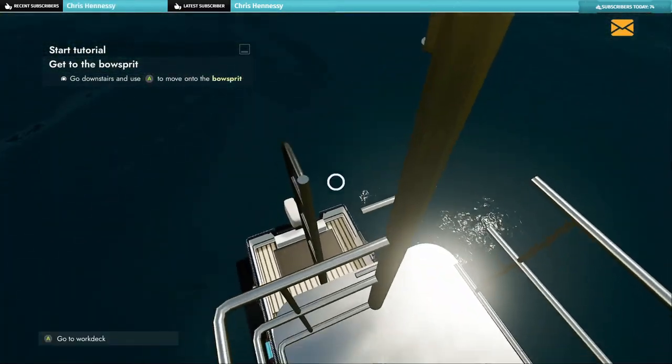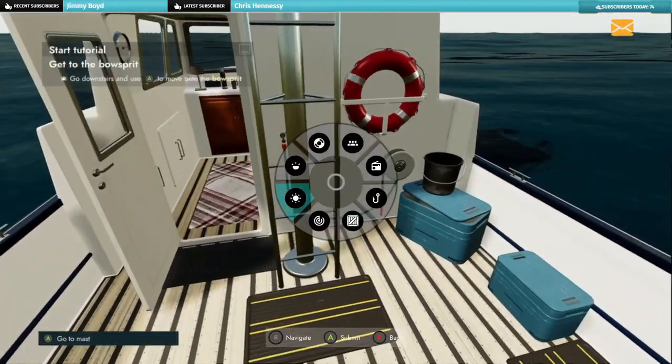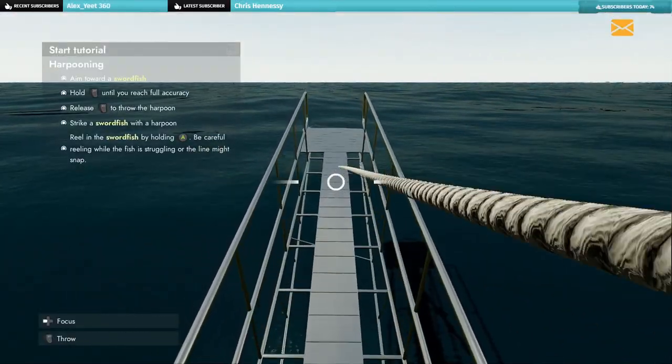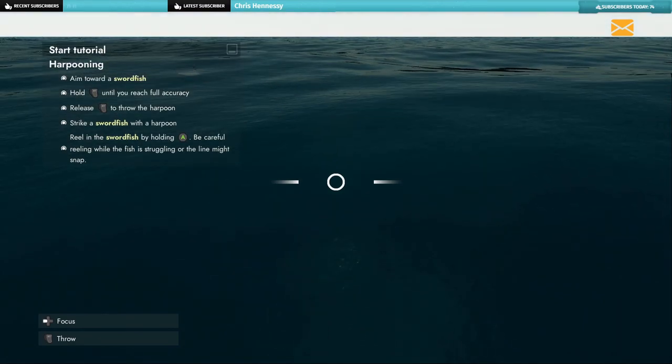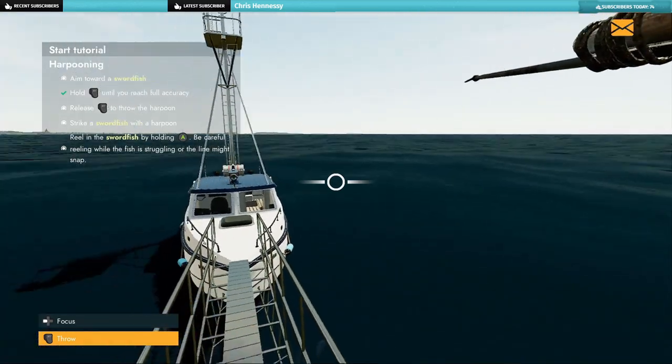Alright, we need to go down to the boat. I can press the left stick and it brings up many options. Aim towards a swordfish, hold the trigger to full accuracy, then release it to strike. Be careful — that was a dolphin, I nearly shot a dolphin!